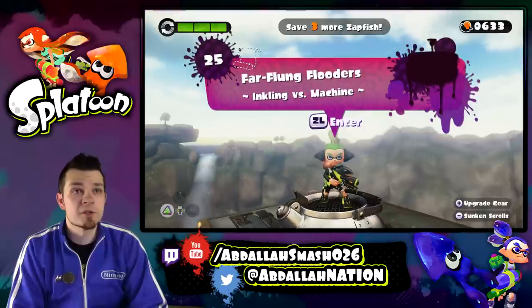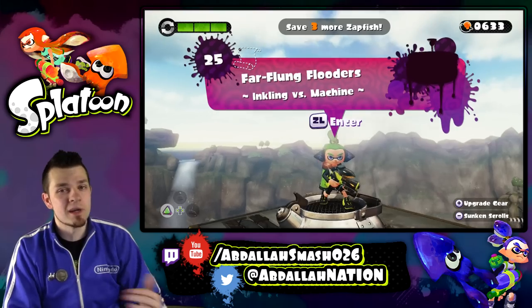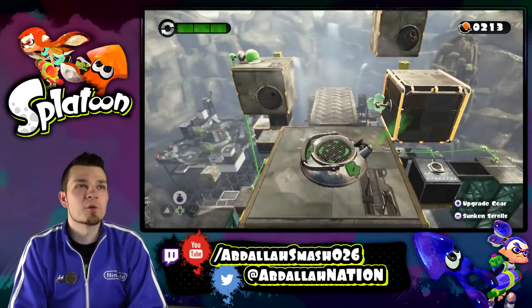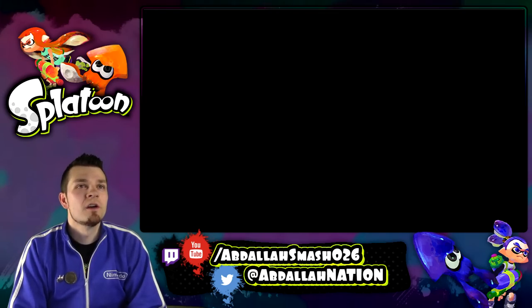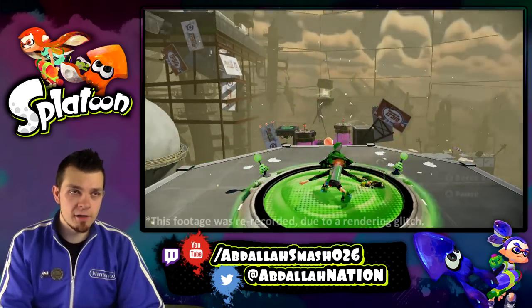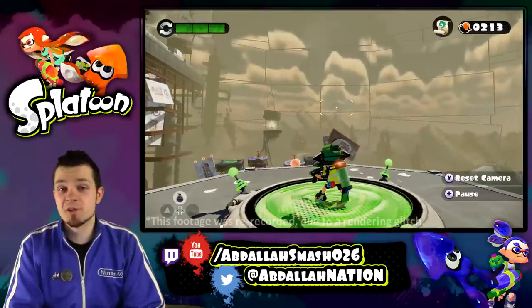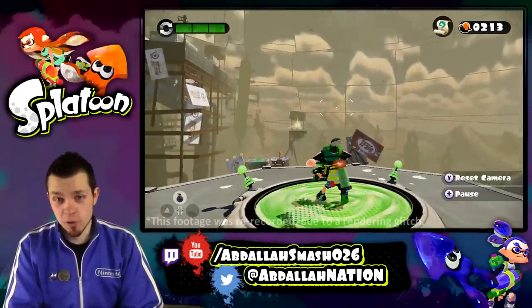We're going on level 25, Far Flung Flutters, Inkling vs. Machine. We're going to do it 100%, getting the secret scroll, kind of like we've been doing every single level before this. Pardon the quick cut — looks like when I was going to render the episode, the footage was kind of messed up, so I've got to replay the beginning half of this. No worries, we'll go through, it'll be awesome.